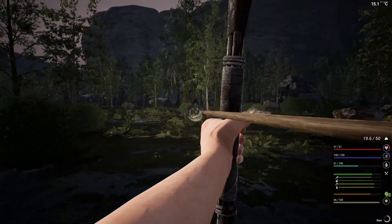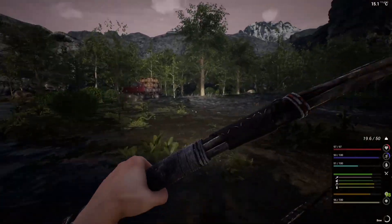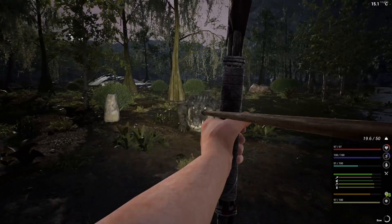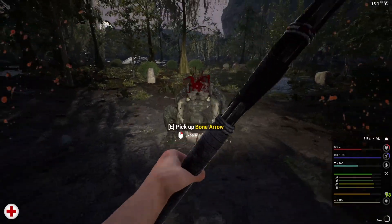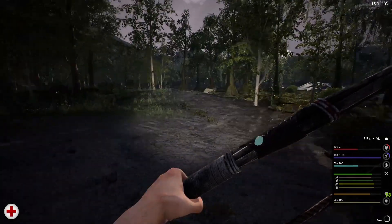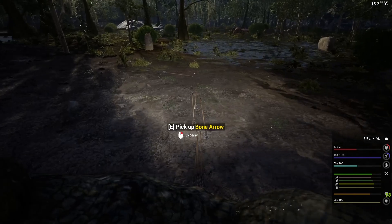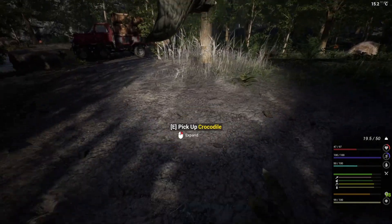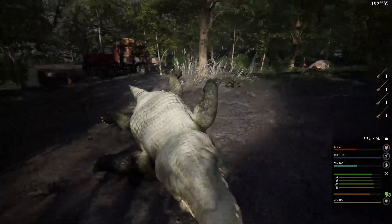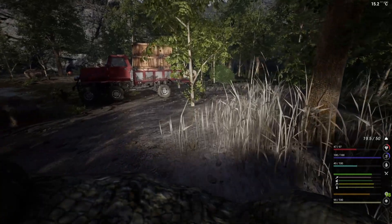That's three, four, five - let's try to bait them closer to the truck so we don't have to carry them so far. Six - and like I said they hit really really hard, so they can almost two-shot you. While we're bleeding let's fix that. There's another one that spawned right where this guy was. Make sure you get your arrows back. These are bone arrows now that we're using - like I said I made them in the last episode, they won't be destroyed so it's a lot better than using stone arrows.